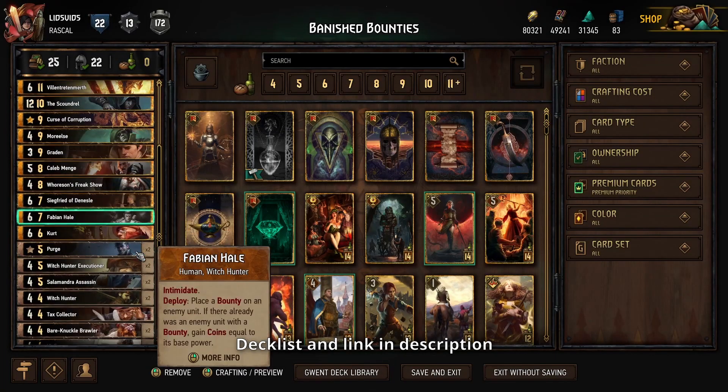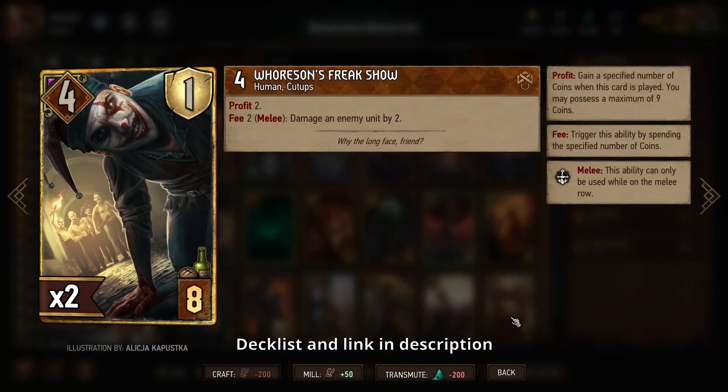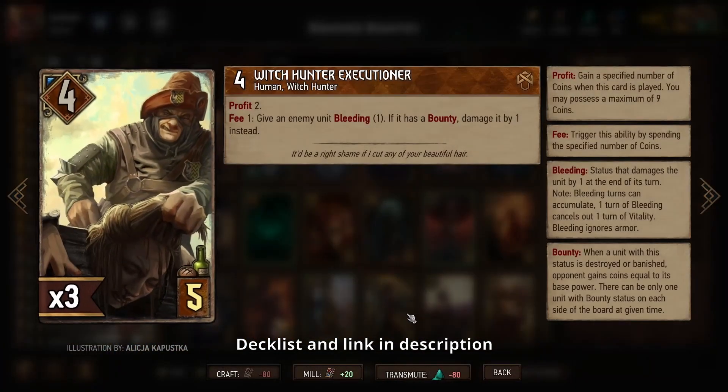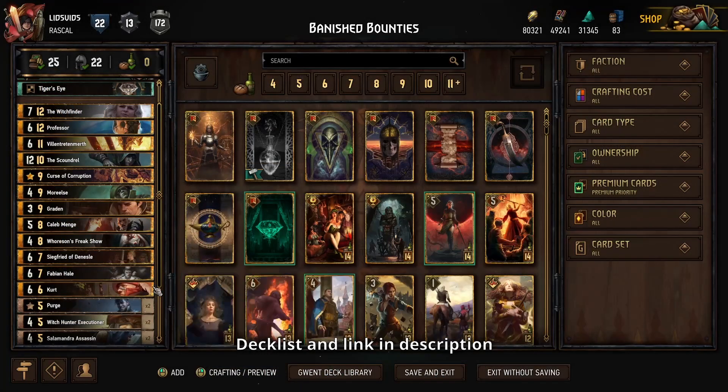For spending coins to deal with bounties there's the straightforward stuff like Freak Show — deal damage by spending coins and take out stuff that has bounties. Ideally you're going for high base power cards; you don't really want things that have armor or boosts. Similar story for the Executioner — in this case you need to have a bounty on it to deal damage, otherwise it's just a bleed, which is still value but much less efficient. Freak Show can deal damage even if something doesn't have a bounty.